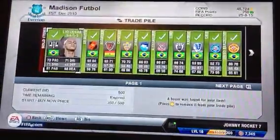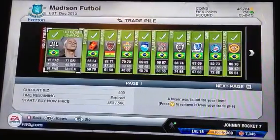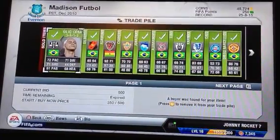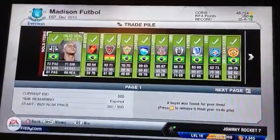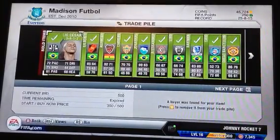So basically, what I'm doing is I go and I search for silver players, Nationality Brazil, and then Maximum Price $2.50. I'll show you guys how to do this in a minute. And then I buy them and sell them for a lot more, and I only buy the shiny silver ones.